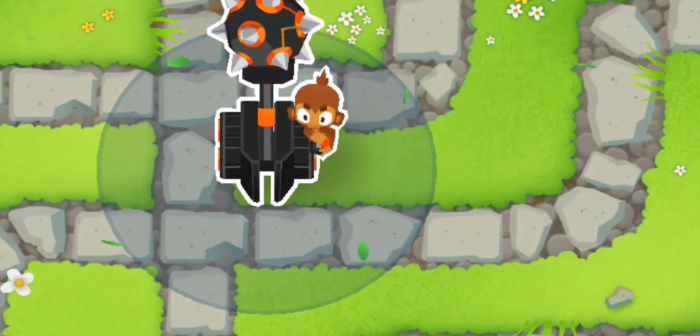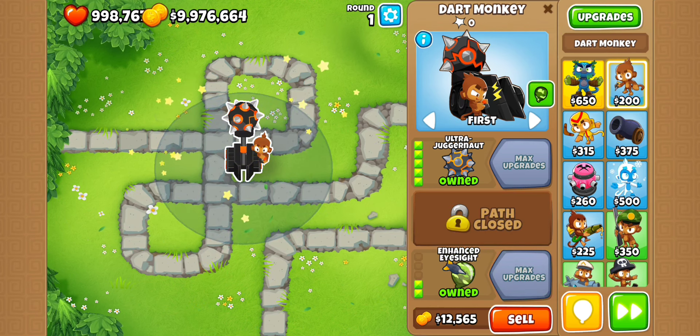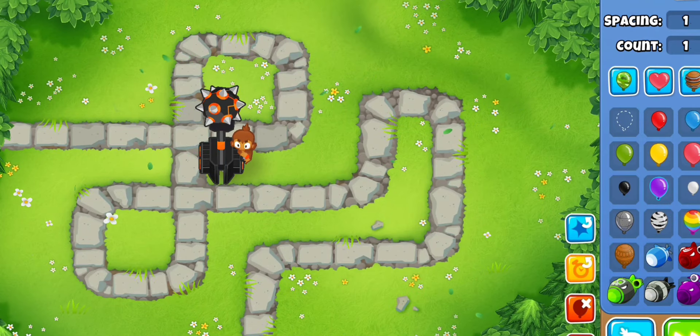Alright, here we go. Let's see — should I go with the middle one or the bottom path? Let's go with the bottom path for this one. Make sure it's around the camo, and let's see what he can do against a MOAB — if he can take it out or if he's not strong enough.